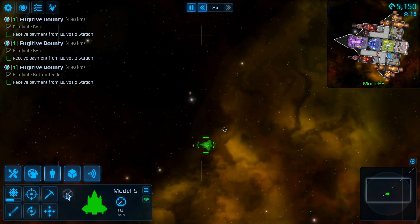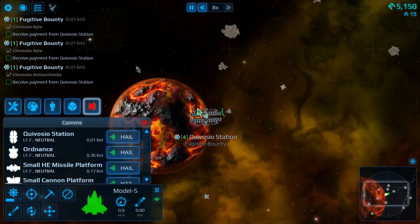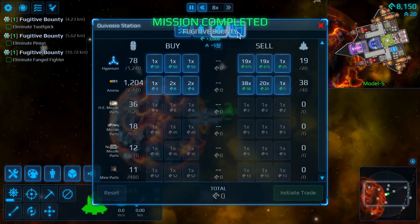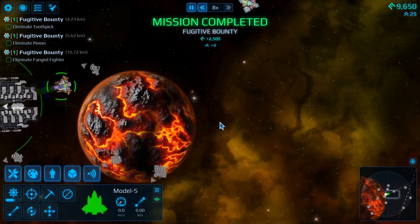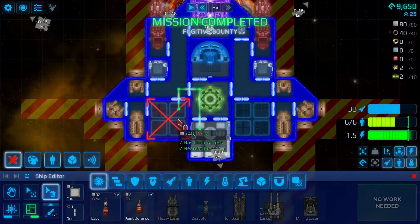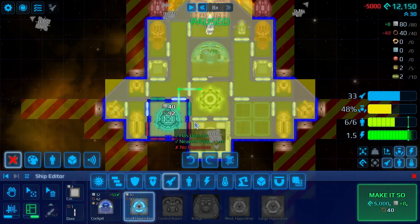And there we go. You don't have to use this ship, but I'm using it for the example. We're going to quickly grab all these bounties, which is going to be nice. And then we're going to get the small hyperdrive — that's underneath this. The reason why we get that is so we can actually travel to better systems in the early game. So we're going to add it right here.